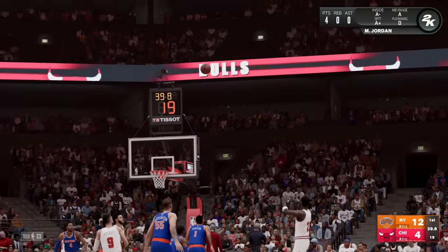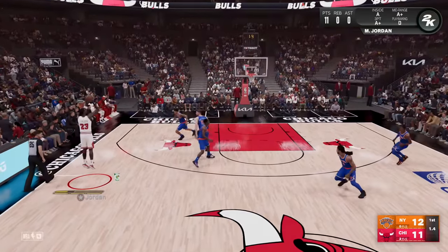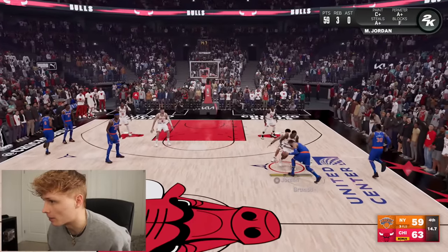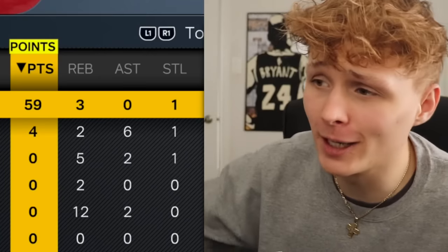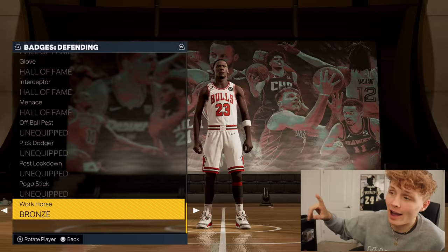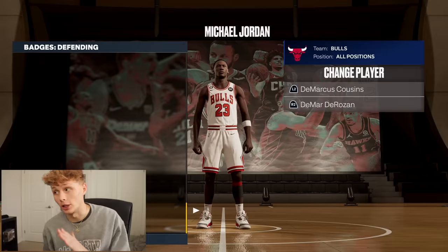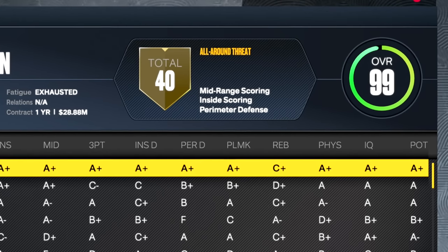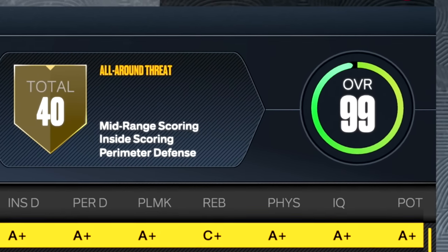MJ would have no fear — everything he put up would go in. He was unstoppable. The Knicks stood no chance. MJ had 59 points, 3 rebounds, and 1 assist plus the win bonus — adding up the points, we have a total of 702 to spend. I brought his hustle up to 99 because it's Michael Jordan. Any badge that Michael Jordan could have deserved, he got on Hall of Fame — and the last one, Workhorse, up to Hall of Fame. Michael Jordan is up to a 99 overall with 40 badges in NBA 2K23.